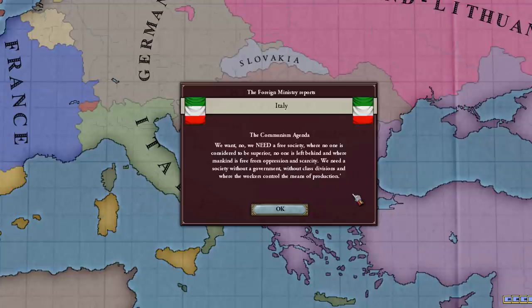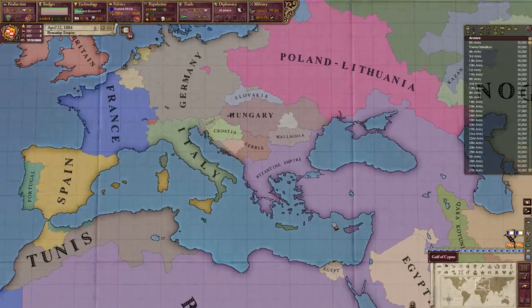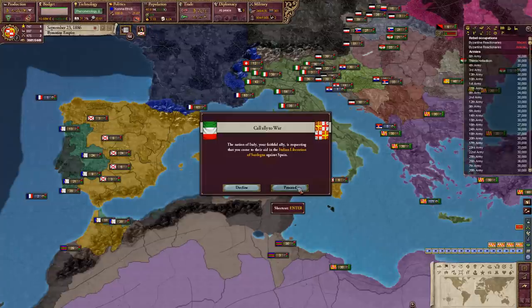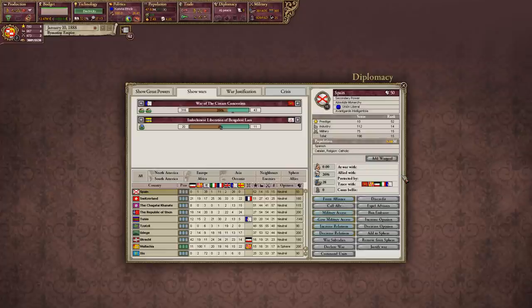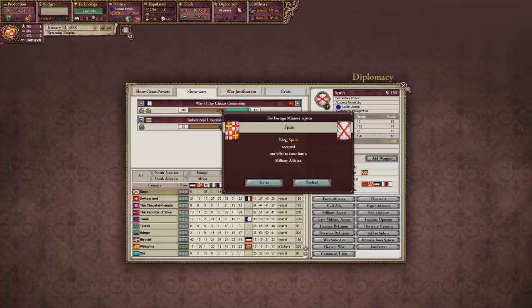The communist agenda — we need a free society. Communism was invented in Italy, but what I think we really need is Victoria 3. I helped Chef Boyardee resolve a friend's argument, and by helping them I secured Quebec. After beating Spain and taking their Quebec, they still want to be my friends — I feel bad. Oh well, mistakes were made.